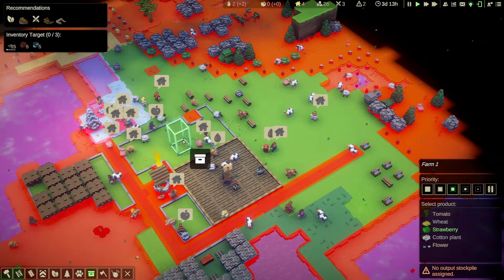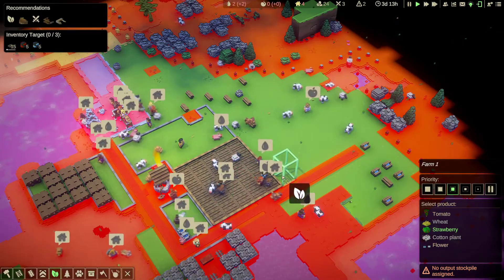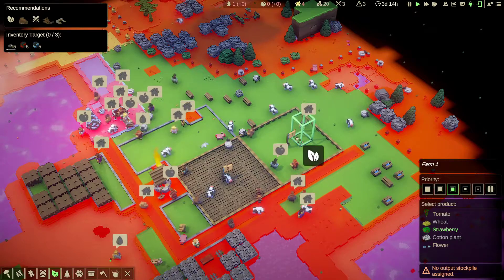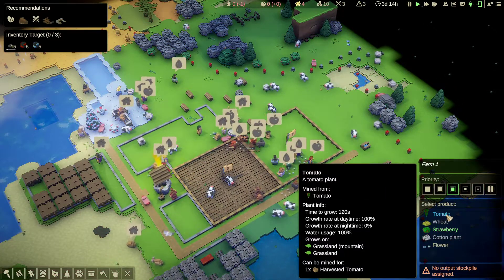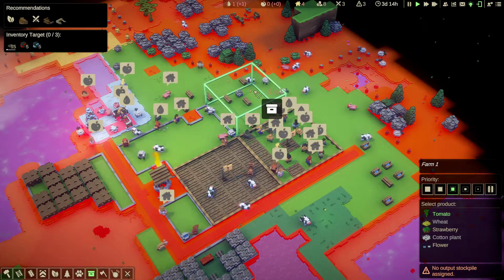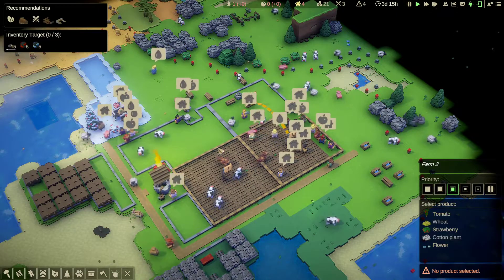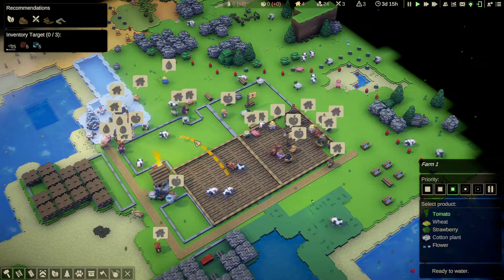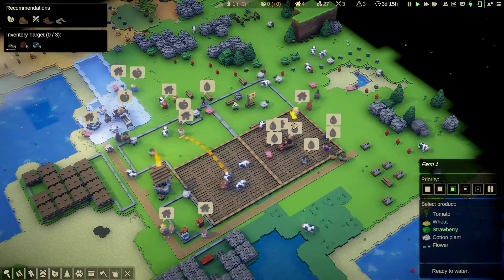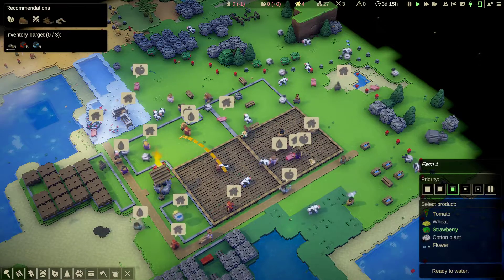That should be plenty. So strawberries. Let's do another farm for tomatoes - five by five again. This one for tomatoes. And the stockpile for it again. So this one should be strawberries, not tomatoes. And this one should be tomato. Strawberry, tomato.